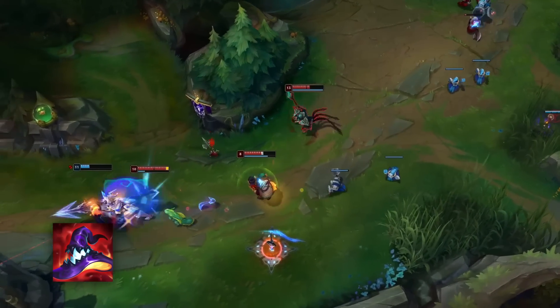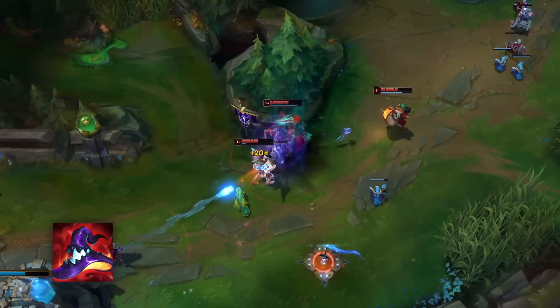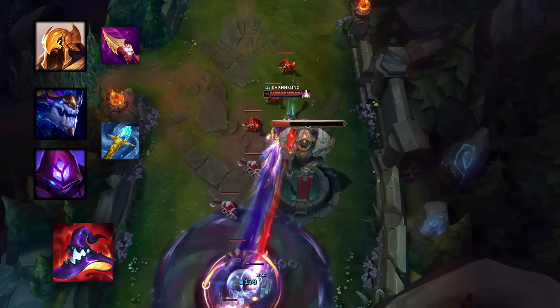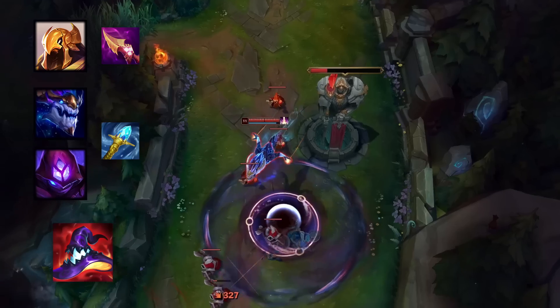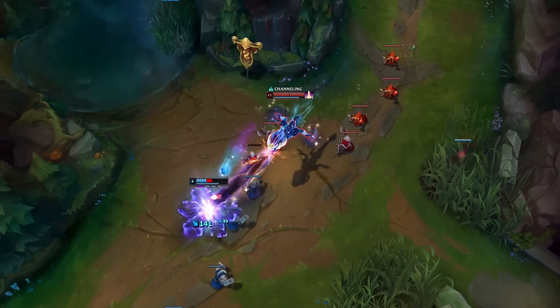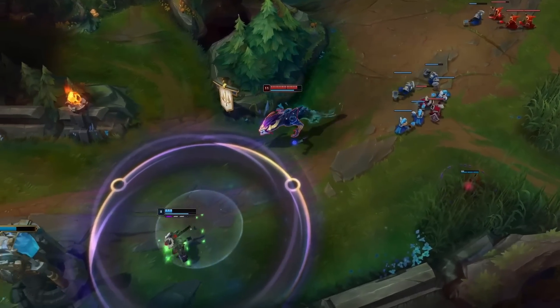With all this said, Deathcap doesn't seem so hot anymore, does it? Not to mention, some mages who need an item specific to their kit, such as Azir needing Nashor's Tooth, or Aurelion Sol and Malzahar needing Rylai's, have to make a choice between having a functional kit or functional damage, because their itemization limits them so much with these must-have items.